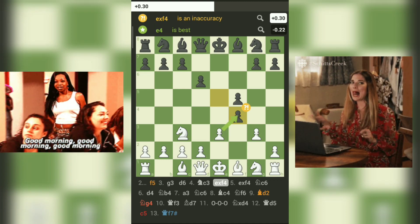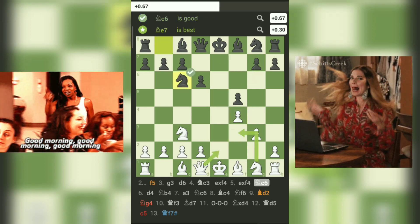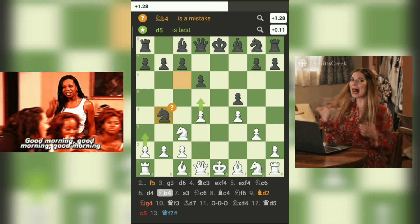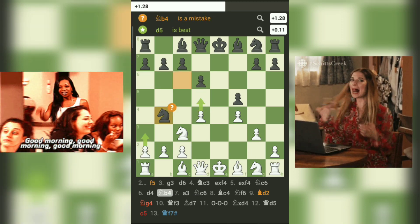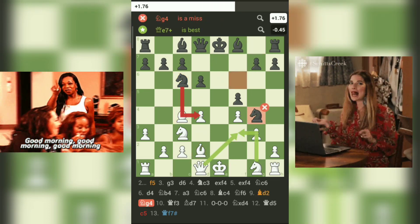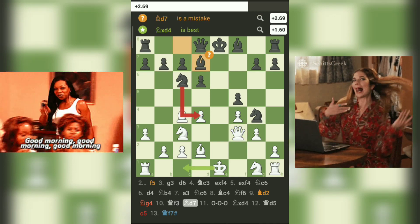Amidst this captivating battle, each player danced between positional and tactical moves. White's 6.D4, a central thrust, highlighted the essence of seizing control over the board. Black's 7.NC6, just like making a cautious choice, demonstrated readiness to adapt and defend. As the game progressed, white's 10.QF3 embodied a tactical decision that also carried a long-term plan — a strategic analogy to making short-term gains while still keeping the bigger picture in mind.